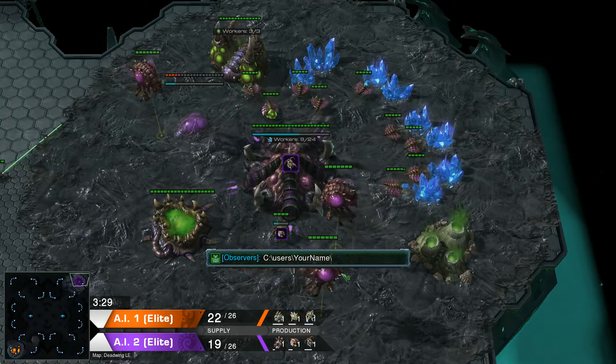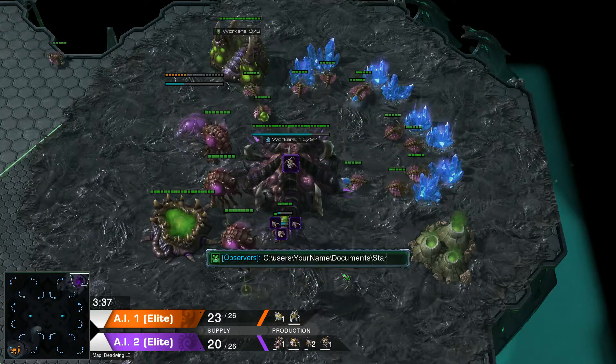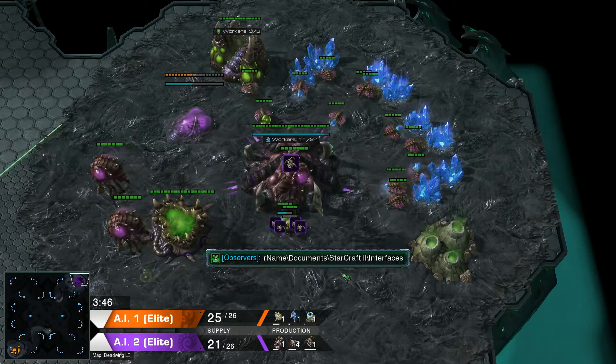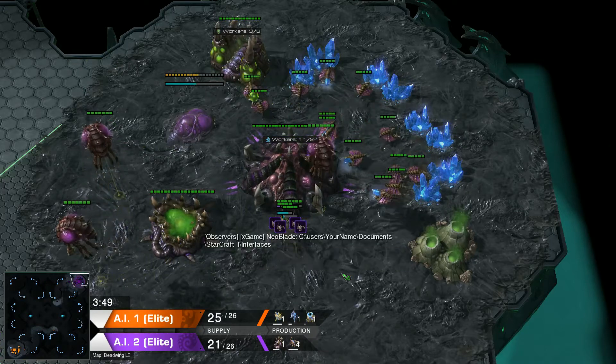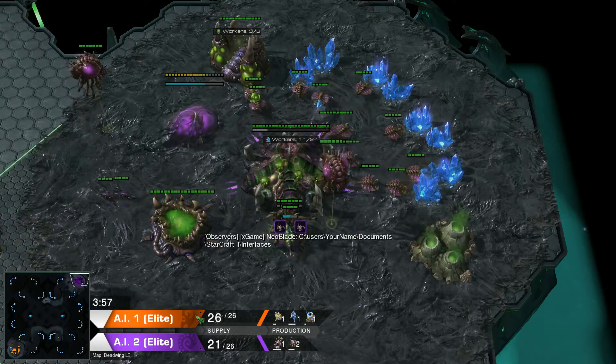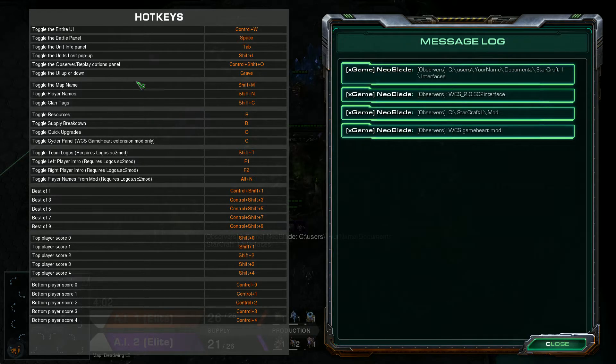Then you will have Documents\StarCraft 2\Interfaces, and you copy this file there. Then you will have the option to push F11 and you will get a kind of hotkey layout. If you do not copy this file to your Documents\StarCraft 2\Interfaces folder...